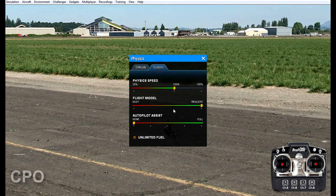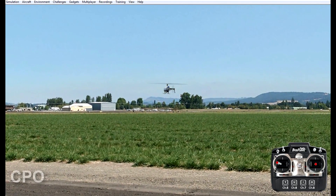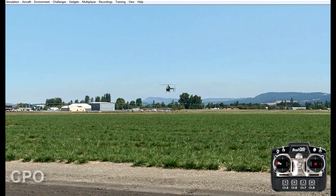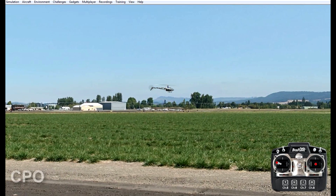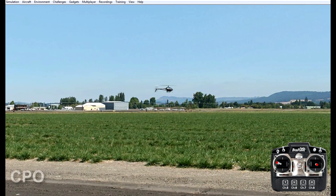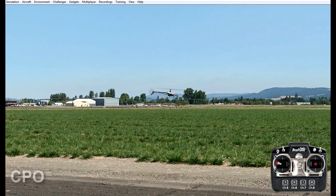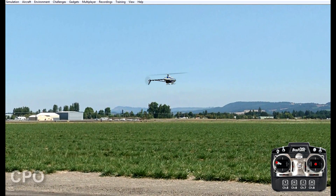What I like to do is start in realistic mode because I want all of my heli aerodynamics to be realistic, and then I just move the speed down. At this point I'm going to put it to about 50%, which basically slows how the helicopter reacts to my stick inputs. As you can see, I've got full rudder left and that's as fast as it's pirouetting at 50% speed — but that means I also have time to think about my moves as I do them.